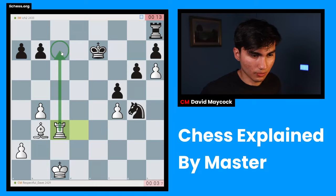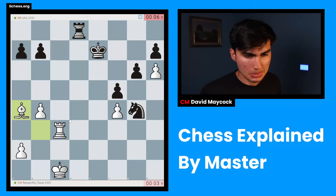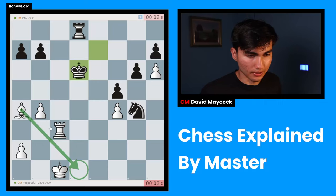This pawn on h6 is kind of a problem. King d6 — check. I'm making my opponent's life a little bit impossible. Bishop d1 is an idea — I could give a check here. King c7, I give a check. King b6 — I don't believe that. And we won on time. Wow.